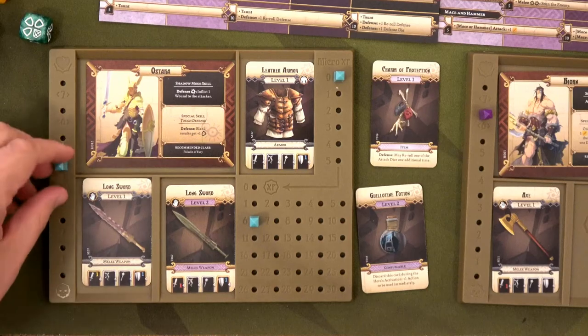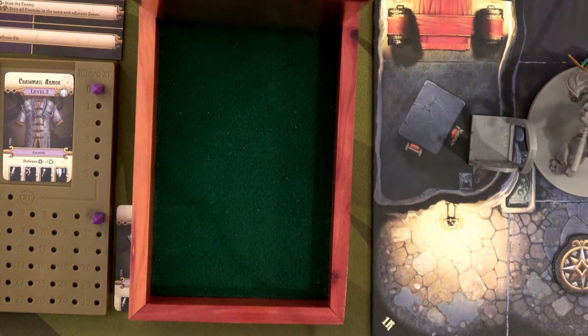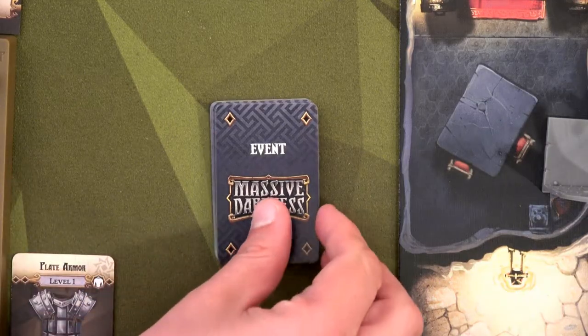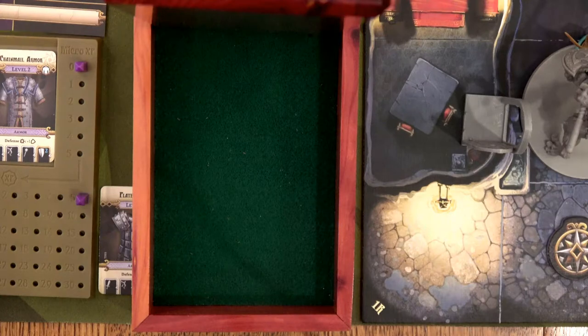Now the enemy phase. The crazy spear maiden rolls one red die against Ostara, and the problem is we can't roll any defense dice — no payback. That's three damage which would kill us. We are definitely using that defense reroll. Come on, be zero — yes, it's zero! Looking at the event card: forward monster patrol. If roaming monsters are already in play, activate one — and unfortunately they are, so the spear maiden is going to hit Ostara again.